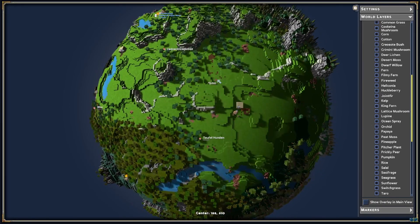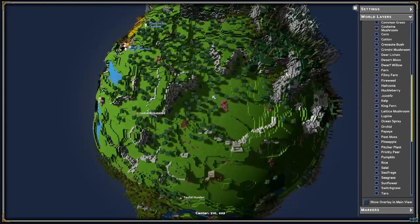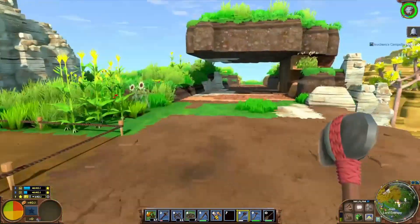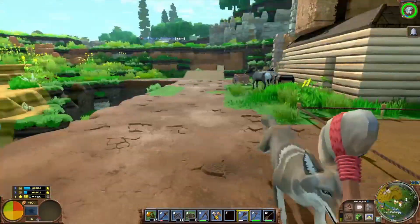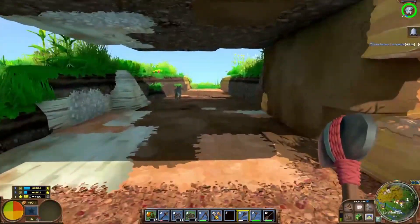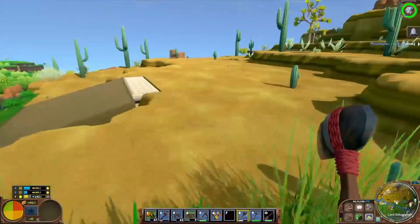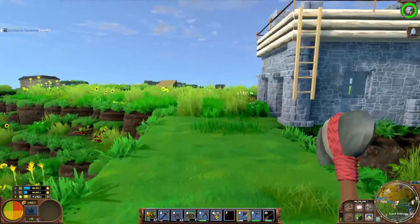Tufo is over here — it should be easy to get Tufo onto the road. It should be easy to get almost everybody onto a road network this time. I was going to run around and take a look at people's houses, but we're only four hours into the server so everybody's house is going to be pretty ugly right now. Let's go take a look at the road as it is. We don't have an engineer right now, so we obviously don't have any stone roads or even a road tool. The road is rough, but at least it exists.